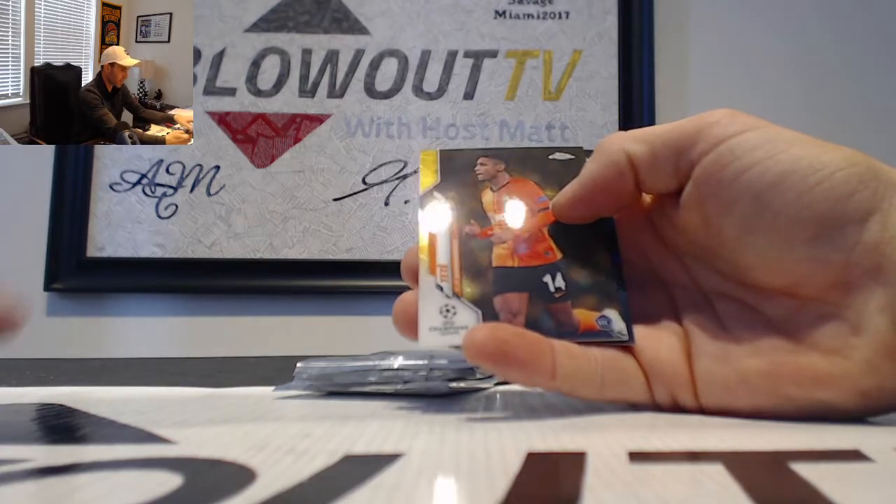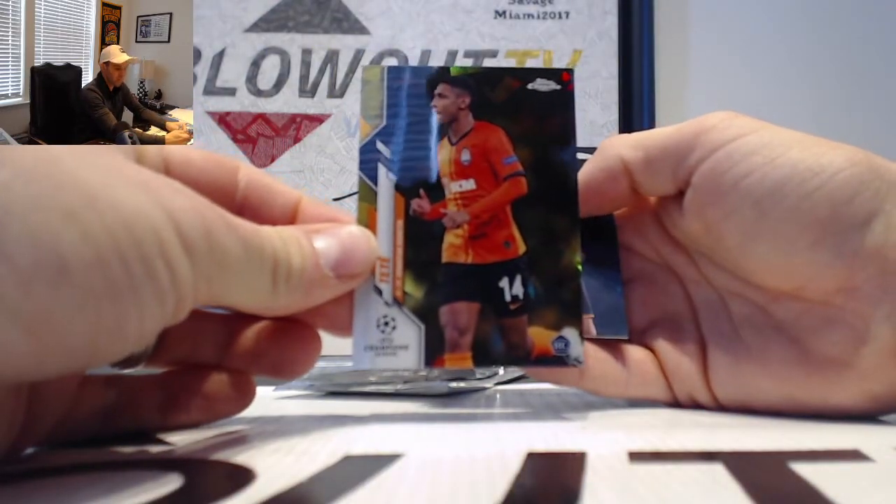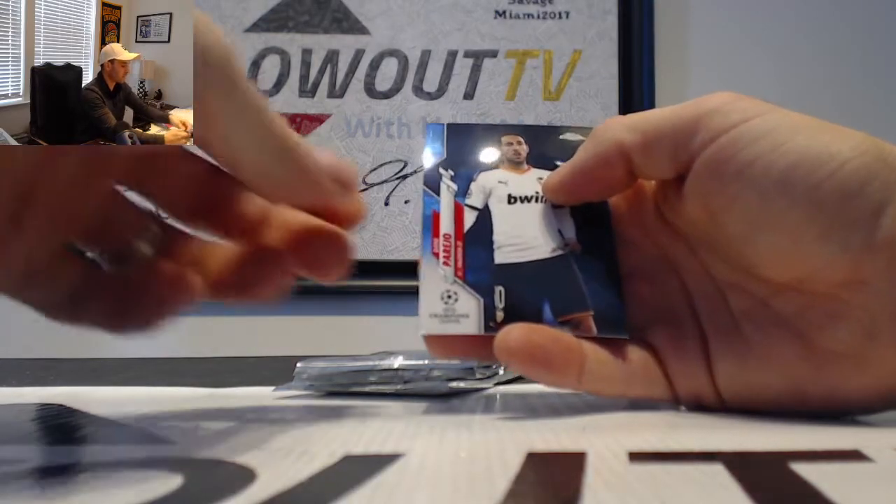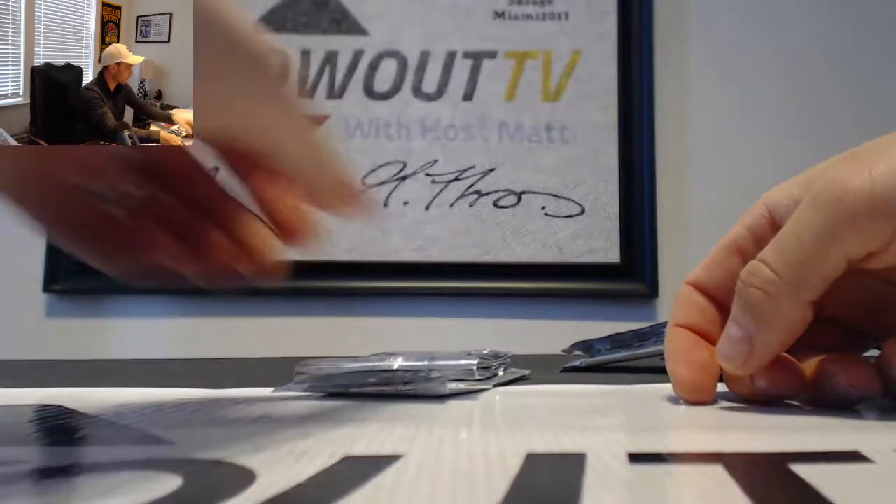We have a Tete — that is the yellow rookie, numbered 89 of 99. Followed by Danny Parejo, Valencia.